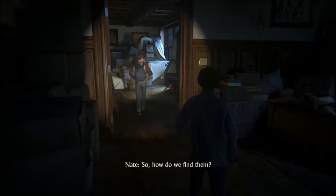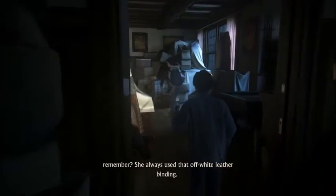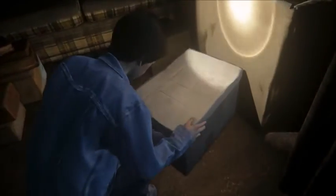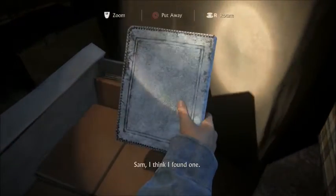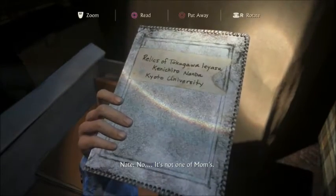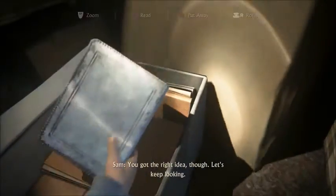So how do we find them? Mom's notebooks? I know, you remember? She always used that off-white leather binding. Yeah, I know, but it's such a large place. Here we go — white leather. Why is it lagging so much in the capture? It's not one of Mom's. You got the right idea though, let's keep looking.